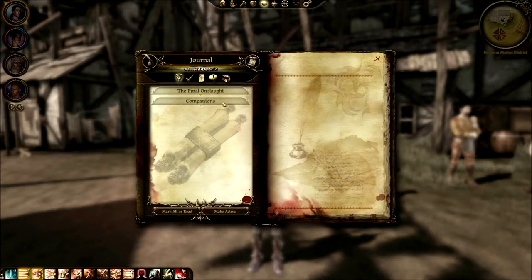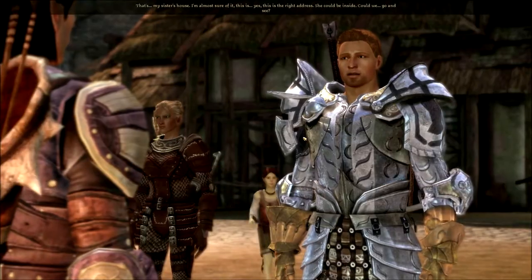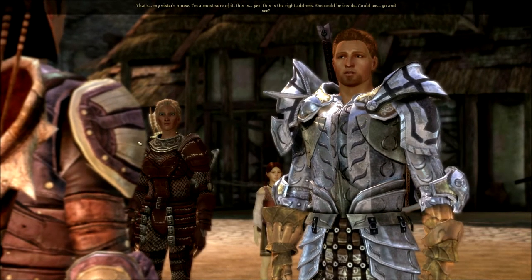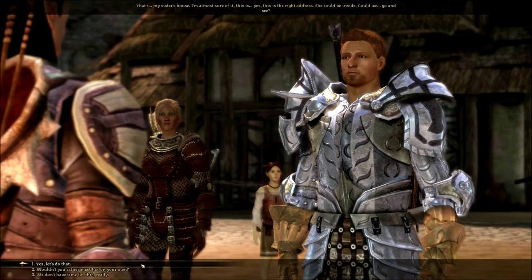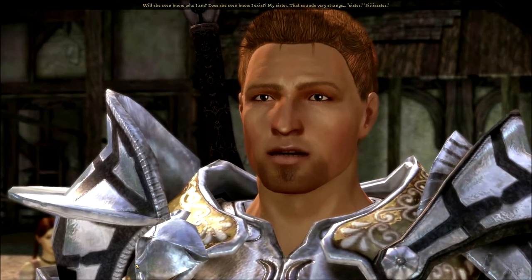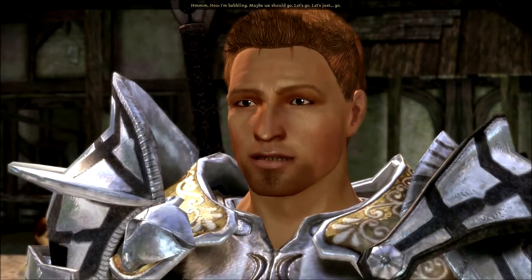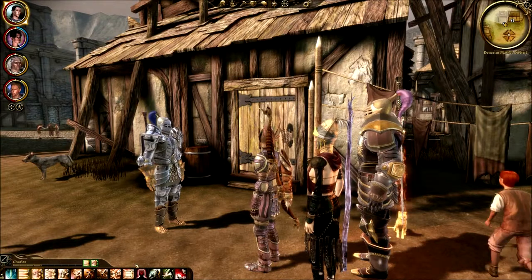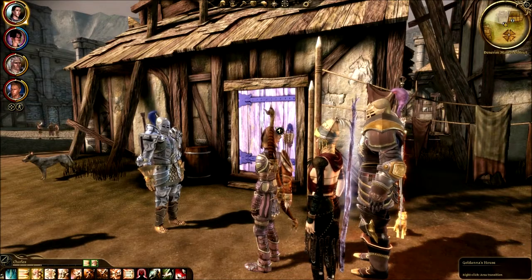So we only have two quests left. We need to do Alistair's family — Goldana is here in Denerim, right here. That's my sister's house. I'm almost sure of it. This is the house, this is the right address. She could be inside. Could we go and see? Will she even know who I am? Does she even know I exist? My sister — that sounds very strange. Maybe we should just go. I turned in all the drake and dragon scale armor; unfortunately the dragon scale armor might have messed up.